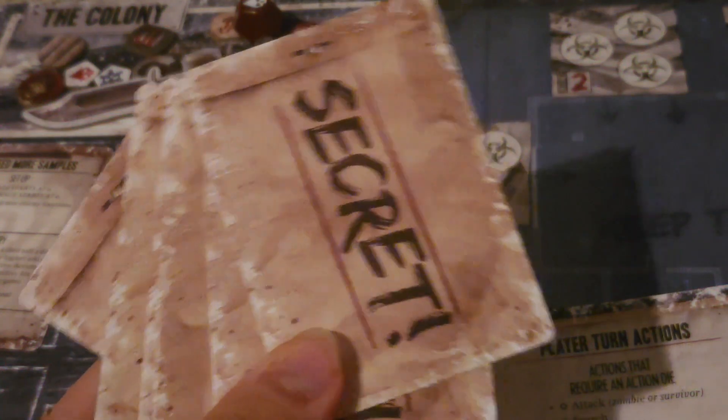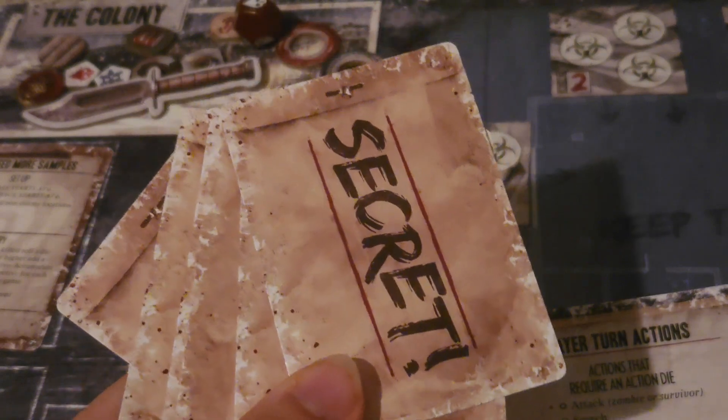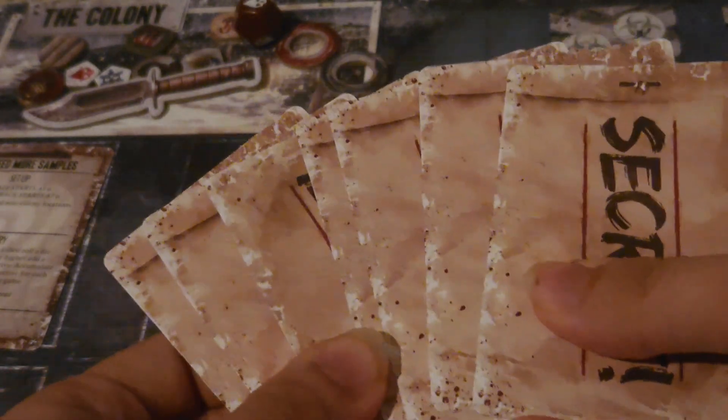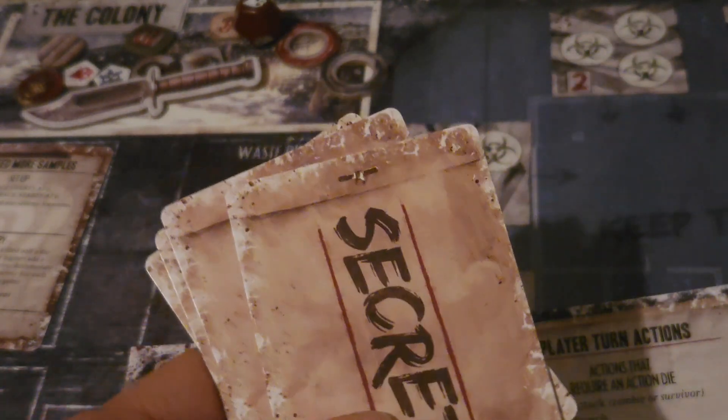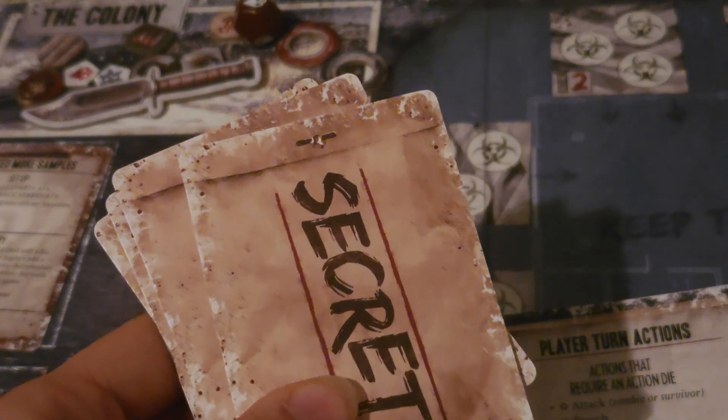With your stack of non-betrayer secret objectives and betrayer secret objectives, you are then going to shuffle the entire stack of cards and pass one out to each player, meaning that it is very possible that there could be a betrayer in the game, or there might not be.